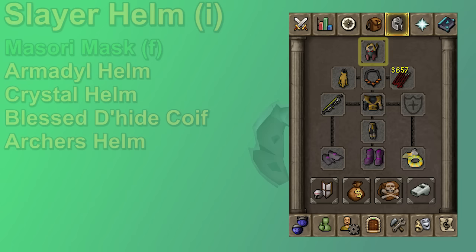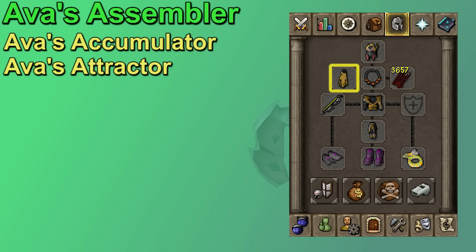When it comes to range, there aren't that many cape options. You want to wear your Ava's device. Ava's Assembler is awesome, also giving a 2% range strength bonus, but it does require Dragon Slayer 2. Maybe you're still on the Ava's Accumulator, which is still solid, and if you're rocking the Ava's Attractor, you might want to try to upgrade that soon.